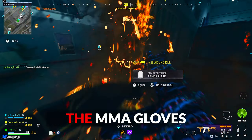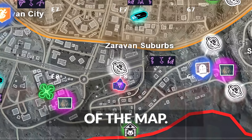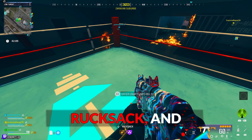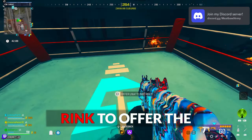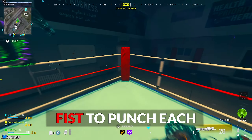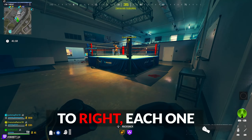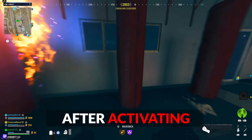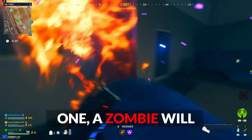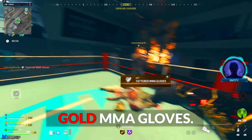For the gold MMA gloves, in order to upgrade them from purple to gold, make your way to the boxing gym at the F4 coordinate of the map. Drop your weapon in the rink via the rucksack, then interact with the floor of the rink to offer the unattuned relic. Right outside the rink are some punching bags — using your fist, punch each punching bag individually two times from left to right and each one will set on fire. After activating the third and final one, a zombie will spawn within the rink, which you must melee to death to acquire the upgraded gold MMA gloves.